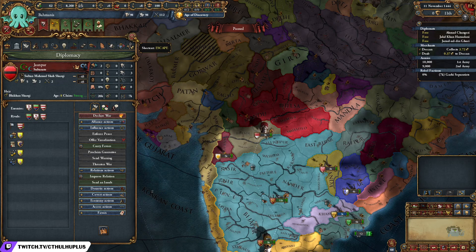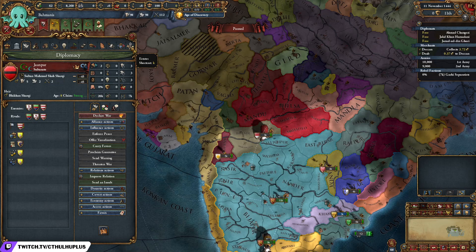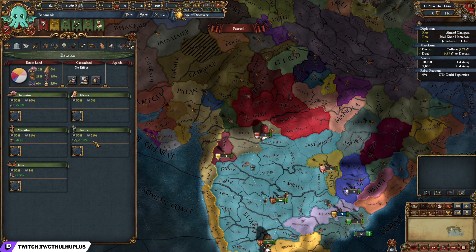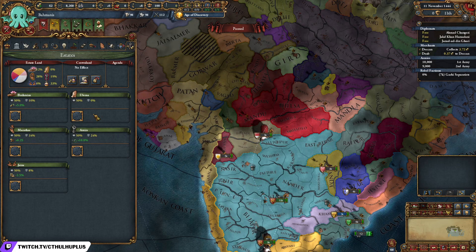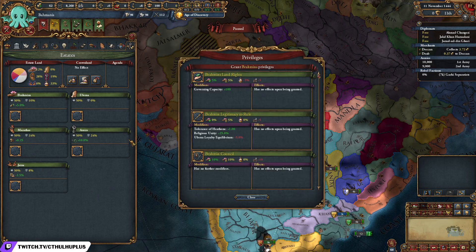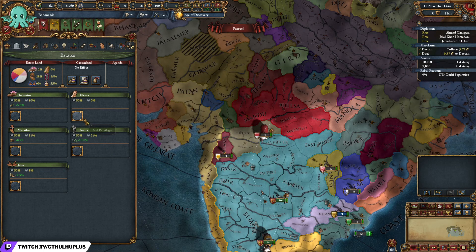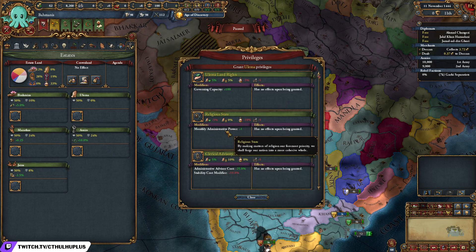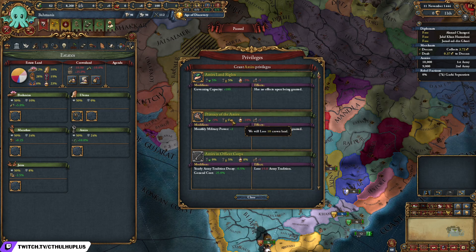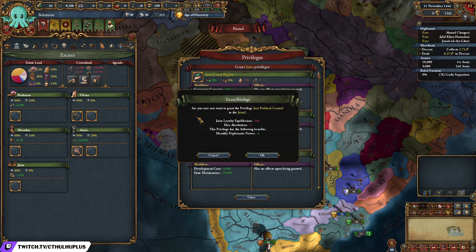The next thing I want to talk about is monarch points, which should be done after you do alliances. There are complicated estates involved here. Generally there are a couple of estates you want to take each time: the monthly administrative power plus one, the monthly military plus one, and the monthly diplomatic plus one.